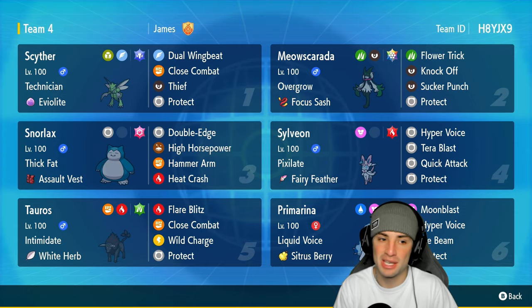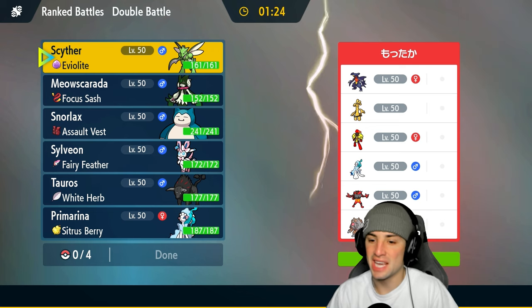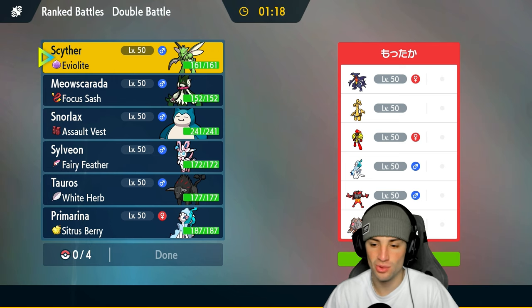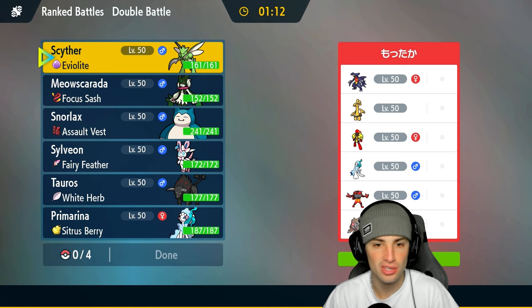Without further ado, let's hop into match number one showcasing Scyther in ranked regulation. We are going up against a Garchomp squad. They also have Golduck, Armarouge to potentially set Trick Room, Primarina, Incineroar, and last but not least they are rocking Ursaluna.